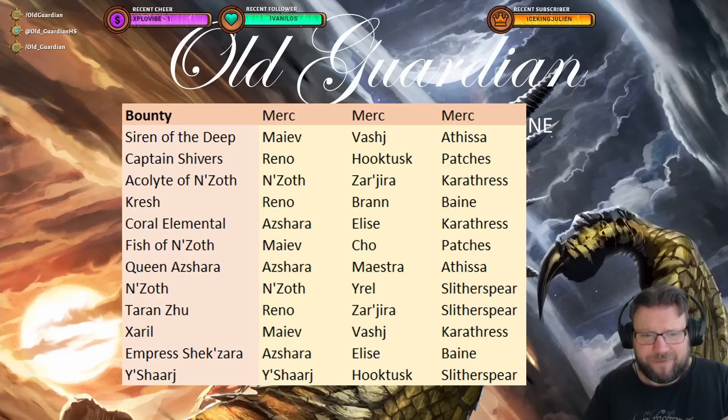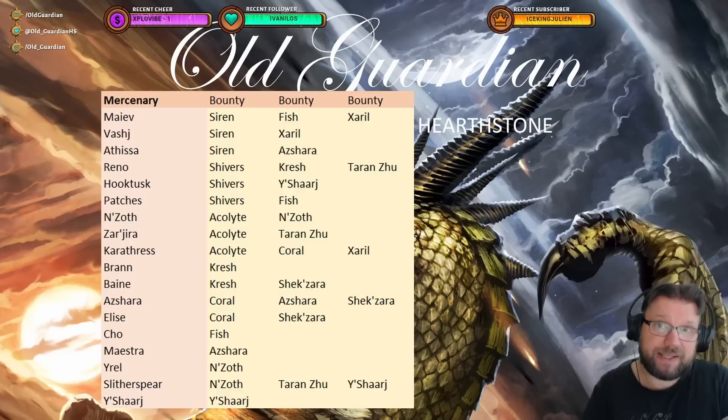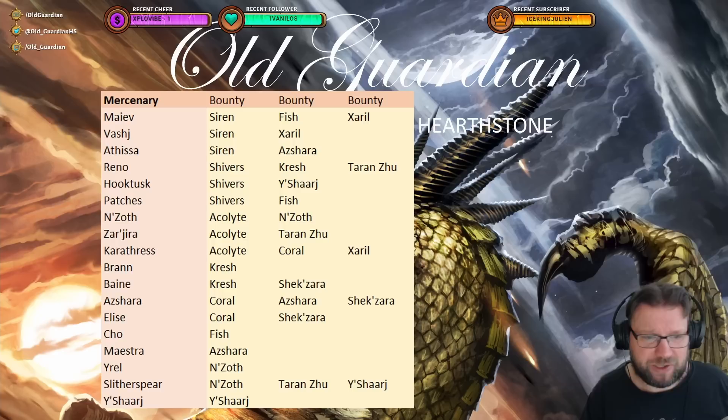So that means that for Tyrael, the best way is still to do Heroic 1-1. But for everything else, you get coins from this and that — how do you make sense of this? As the next step, I turned it the other way around: which bounties do you need to do in order to get coins for a specific mercenary? This makes it a little bit more easy to digest and start planning. We can start seeing: Brand Coins only from Kresh; Cho Coins only from Fizz of Nesot; Maestro Coins only from Queen Azara — also from Garrosh, but you don't want to do Garrosh. Burl Coins from Nesot, Yashurash Coins from Yashurash.